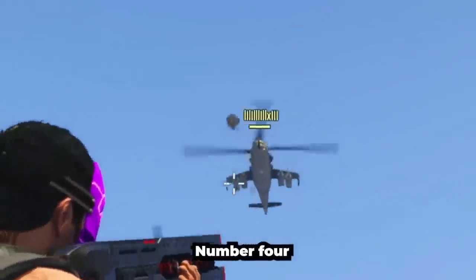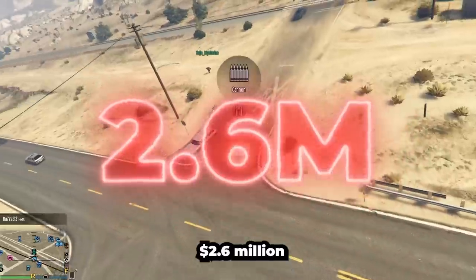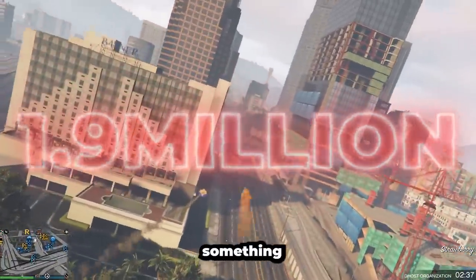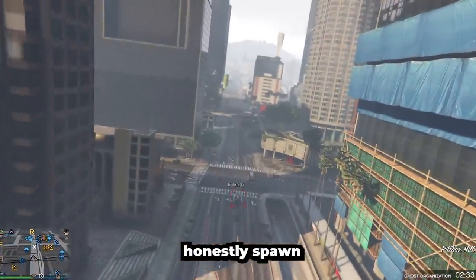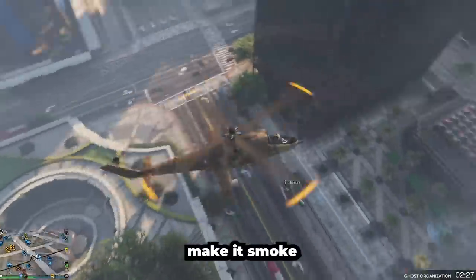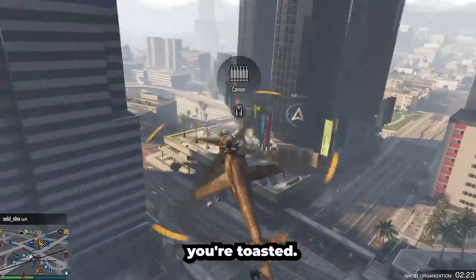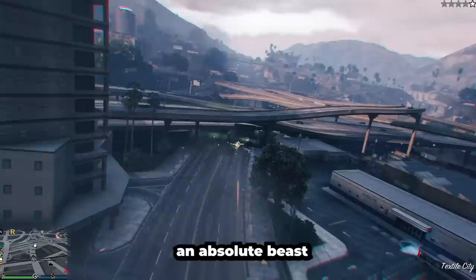Number 4, the Savage. This bad boy costs $2.6 million, or after you complete Pacific Standard, I think it's just under $2 million. The Savage is where it's at if you're really good with guns. You can honestly spawn trap people to a point where it's just torture. You can really just pierce through any type of vehicle. The only thing, though, is all it takes is one missile or one jet to come after you and you're toasted. But if you guys can really control the Savage, you can be an absolute beast with it.